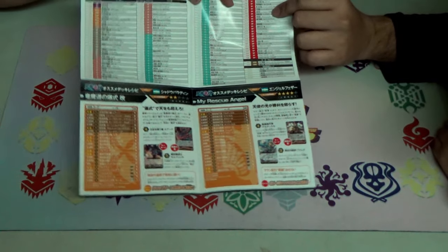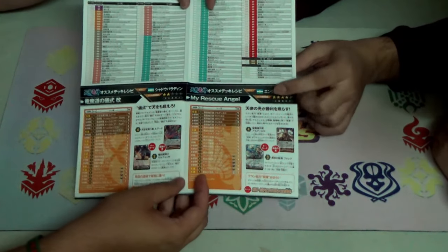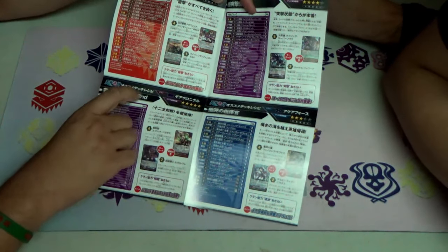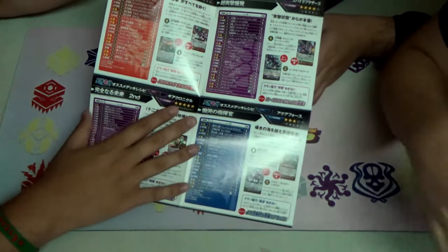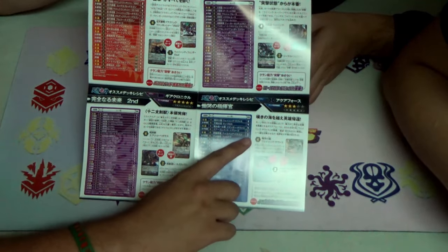My Rescue Angel — that's a bit crazy! And on the right side, it looks like Gear Chronicle has stepped up its difficulty, and Spike Brothers is apparently easier to play than Gear Chronicle. This should have been a level five deck and this should have been a level two deck.